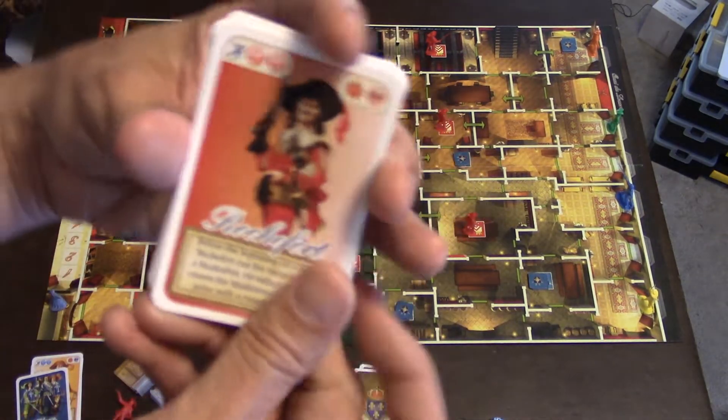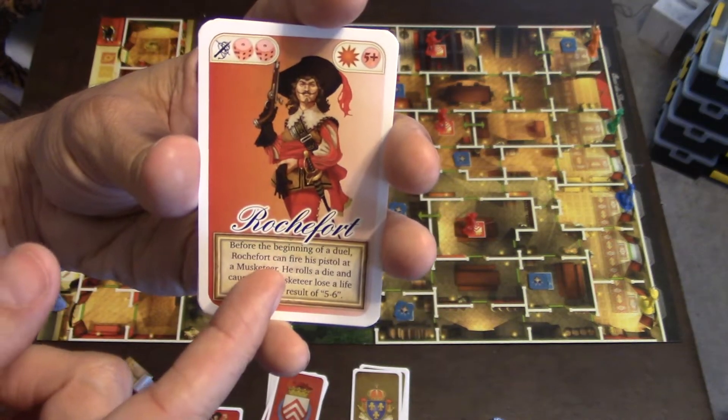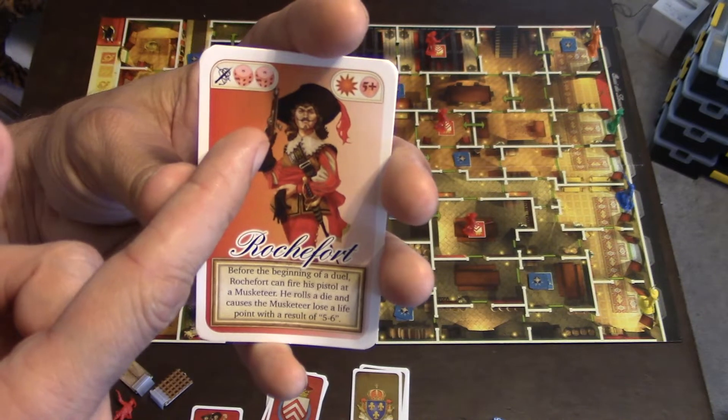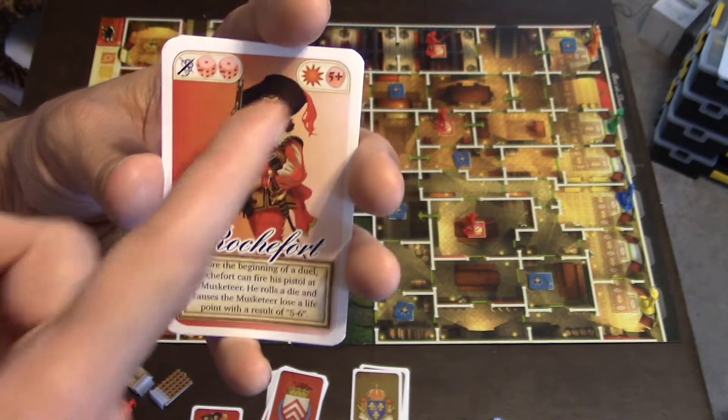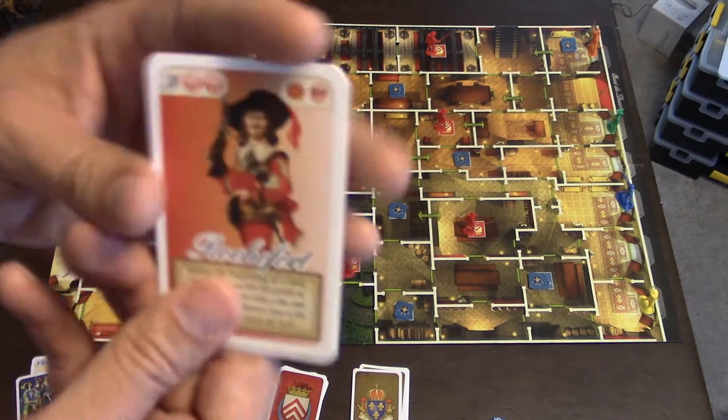Speaking of the Cardinal's cards, you also have Rochefort. Rochefort can roll with two dice, and a special ability is he can fire his pistol before a duel starts. That means he gets to roll one die, and on a five or six he can hit them, and then they start the duel. So he can actually get a bonus hit on them.